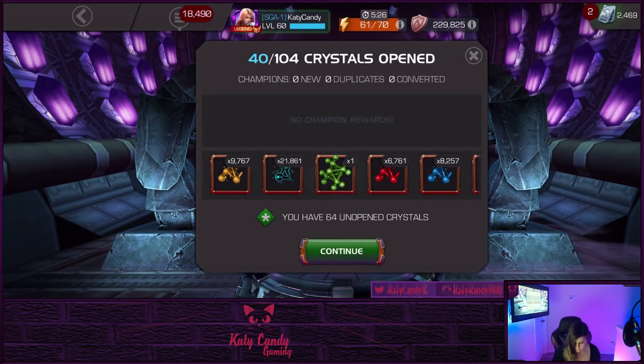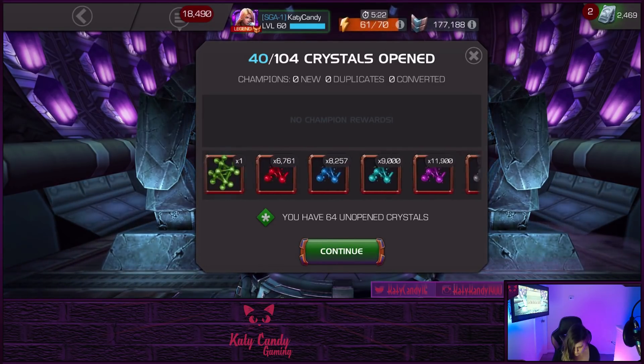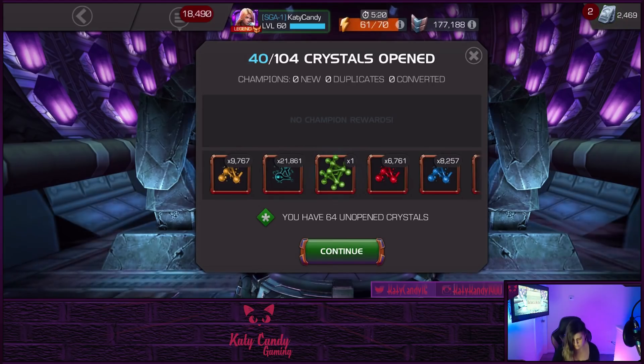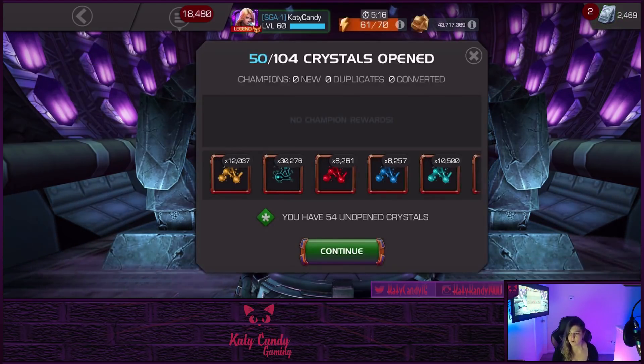We got a fully formed tier 4 science, not too shabby. Got some more tier 5 basic — always good — and tier 2 alpha, never have too many of those. Let's open up 10 more.